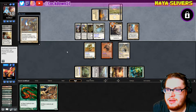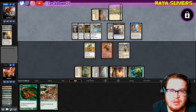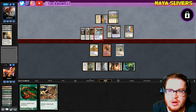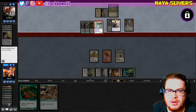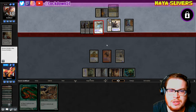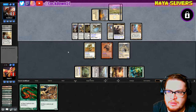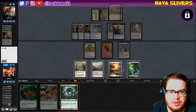Protection from black and red. All he needs to do is give protection from white on the warrior and he wins, but he didn't see the line. He could have swung in with the warrior and given him protection from white and been fine. We go to one — he could have won the game there. He's giving us another opportunity to put down another lord.